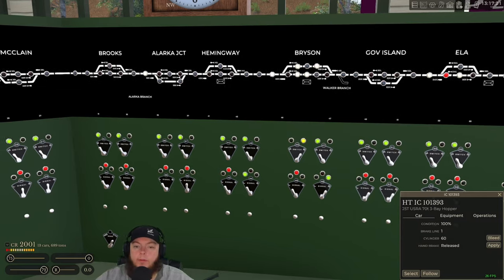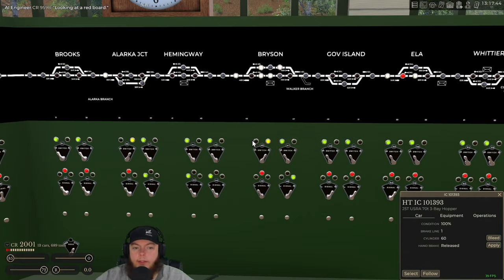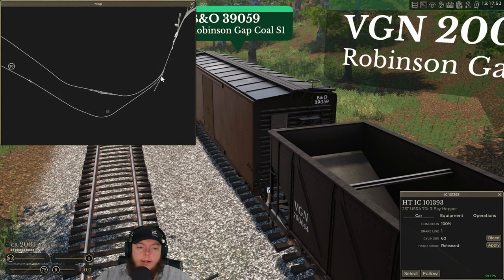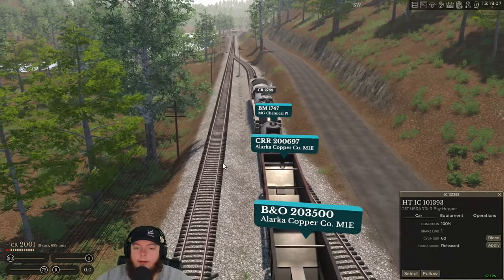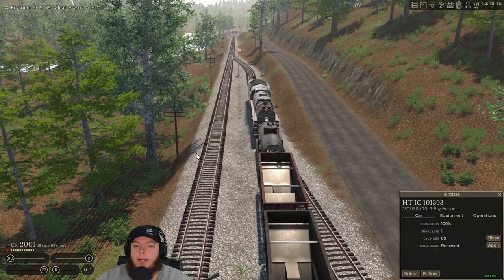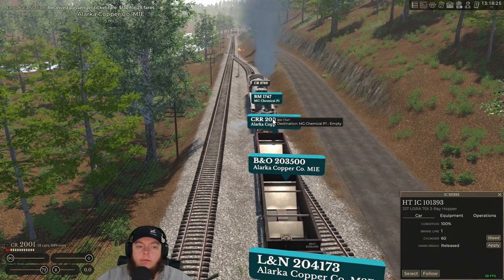Let's get that other train moving — so this is our CTC board. That train is stuck in Bryson. Why is it stuck? Oh, because I left that switch open. It's me — I'm the problem, it's me. That light won't go either. I left a switch open down here — that's the one holding up the show. Here's the train sitting right here and it won't leave the yard until I give it the green. Now that switch is closed, it'll change to a green light and head on its way — going up to Alarka with the coal cars.